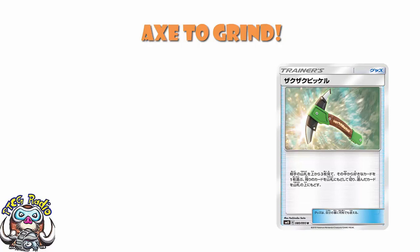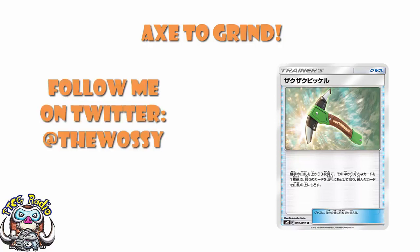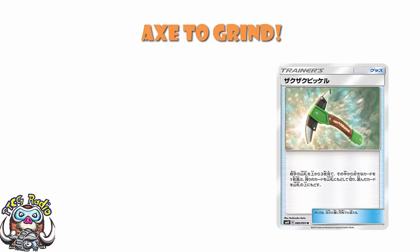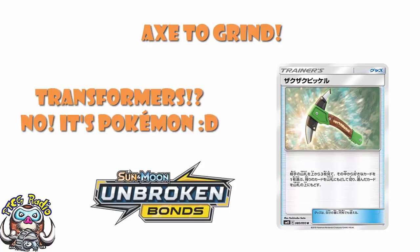Good morning, or depending on when you're watching this, good afternoon, good evening, or good night. My name's Ross, and I was always told out of Voice of Radio. So today we're going to be looking at a rather exciting new item card which is going to be coming out in the Transformers TCG in Unbroken Bonds. It's Frost Ice Axe.